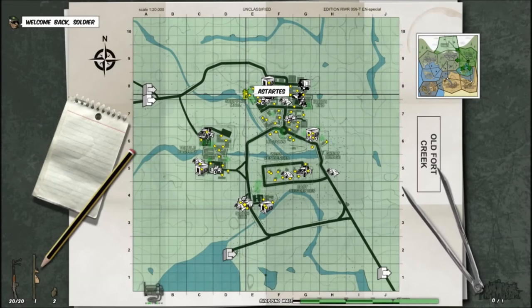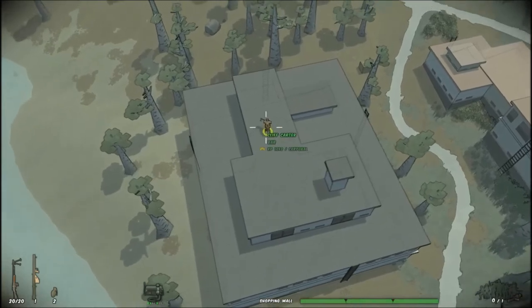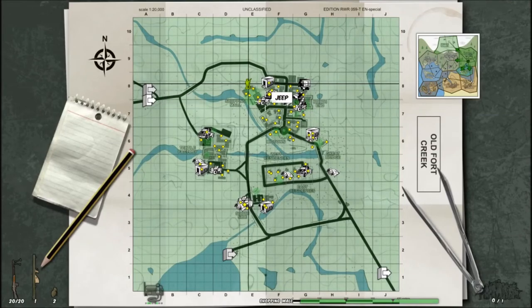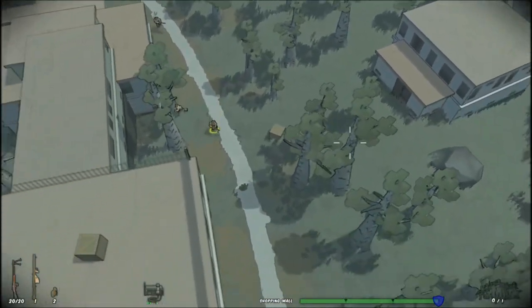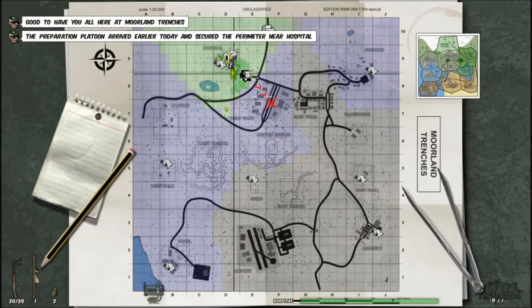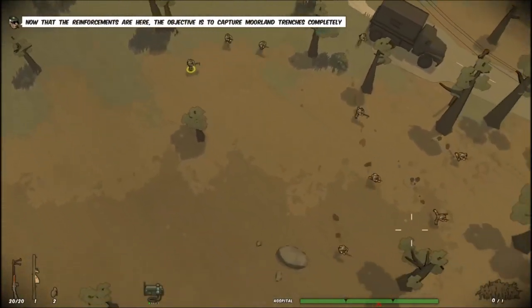We're headed back to Old Fort Creek, which we currently control. So we spawned in at the shopping mall up here — we may as well head west. Fridge Valley is what we conquered first, so we'll head to the Moreland Trenches. We might not have time to finish the battle today, but we'll do as much as we can. I need to find a vehicle because that's kind of a hike. There's a jeep down here. Here we are in the Moreland Trenches — things are going to get pretty hectic. We're heading southeast and we're fighting lots of Germans.